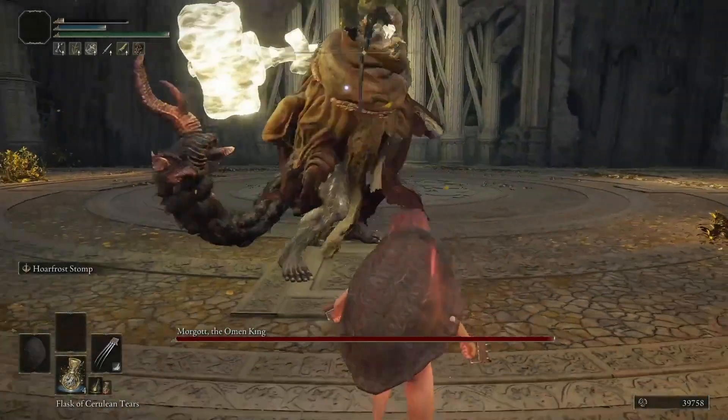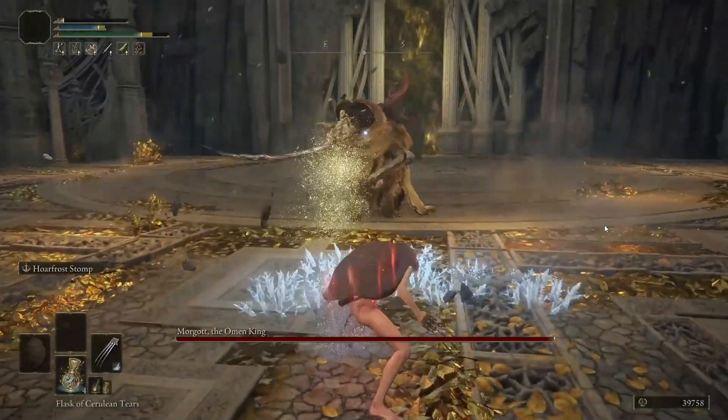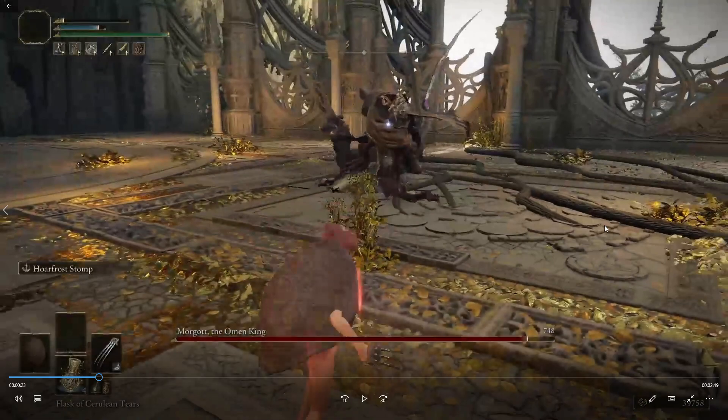Don't attack right away — he has a variety of attacks he can start with. This is a very good one: dodge the blade, run backwards. You don't have to roll backwards, just run back a little bit, and as soon as he slams you can do a Hoarfrost Stomp and you will hit him. After two Hoarfrost Stomps he will be chilled and frostbitten, so he receives extra damage. Then you have to wait a little or reset the frost with a hit. If you have a fire-infused weapon you can also remove the frost/chill effect and then repeat.